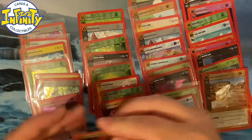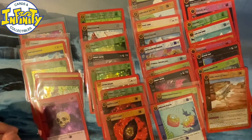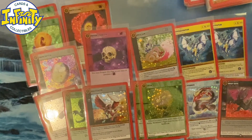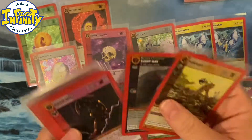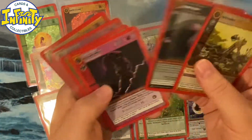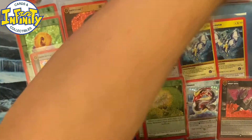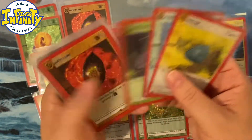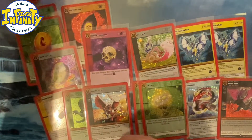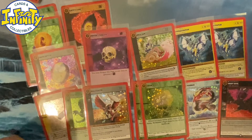I'm gonna clean things up and count how many reverse holos and full holos, and do a quick summary. Okay, I did some cleaning. So we got 15 full holos. We got ten common or uncommon reverse holos — and I'm pretty sure you can only get them as reverse holo. We got 11 reverse holo rares, making it 21 reverse holos total and 15 full holos. So it's still a bit better than the average odds. We are still not at the 26 full holos we got yesterday, but I'm not gonna complain.